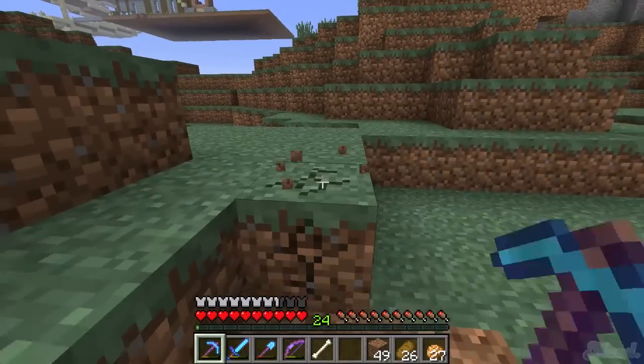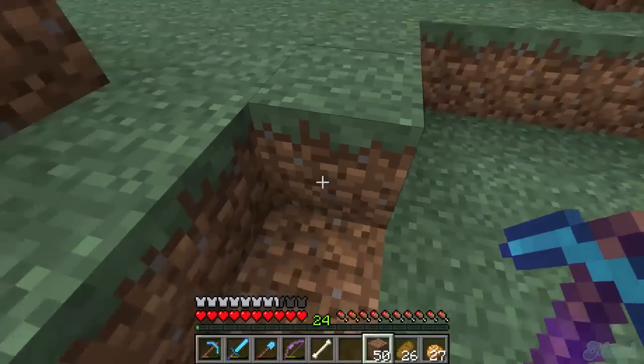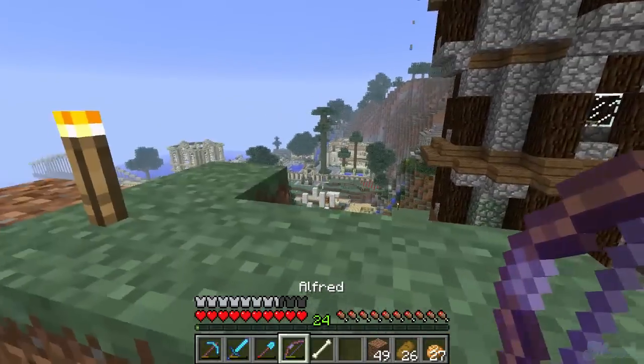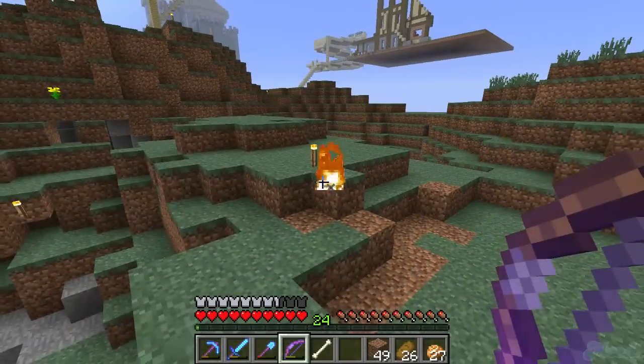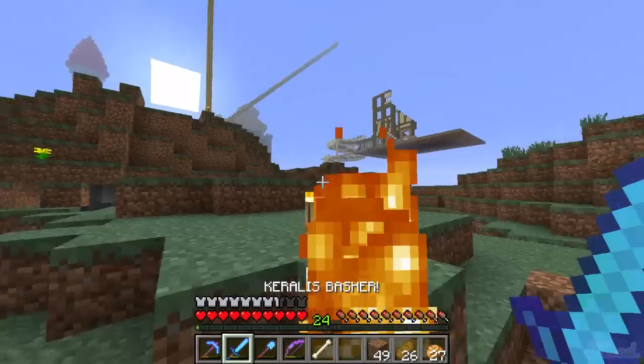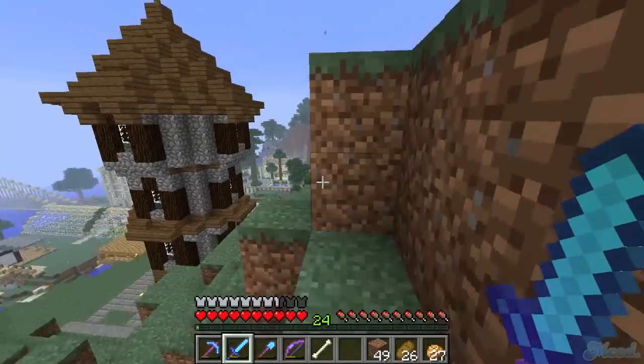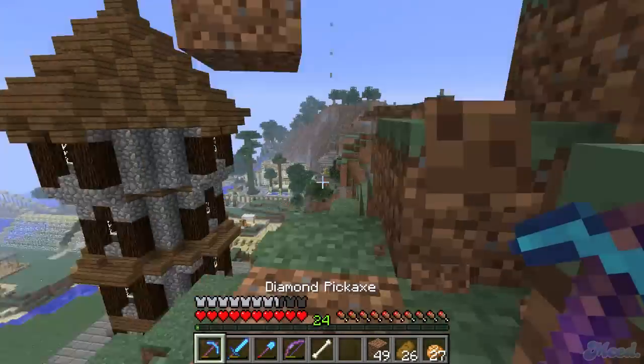It's like even though it's got Efficiency, the game's not registering it - unless they changed it so Efficiency doesn't affect grass anymore. Also I like this little tooltip thing - when I take out my sword it says 'Corralis Basher.' Sick.